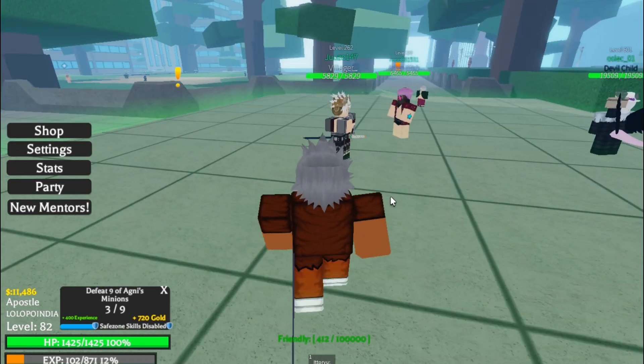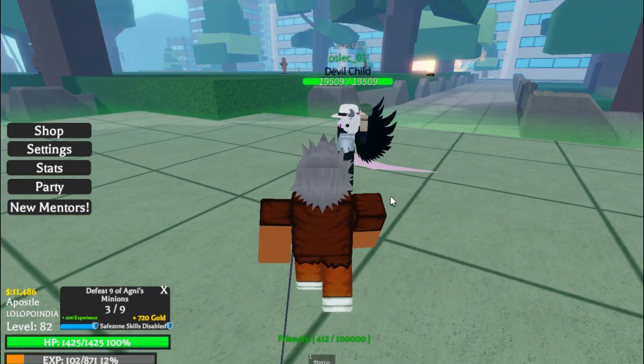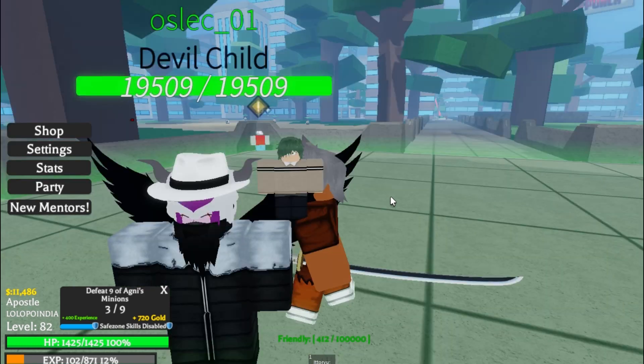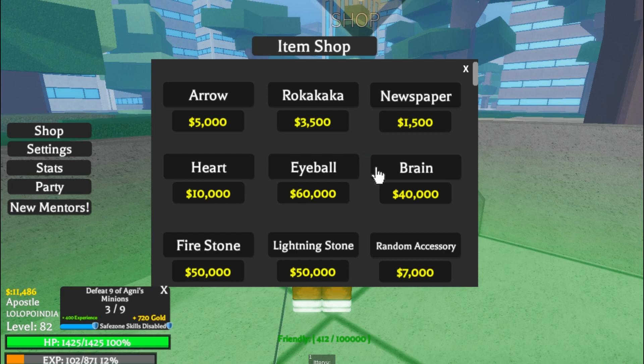Let me check if this sword is good. Look at what he got — he got a hero! Let me go here. The next code is 'brain firestore'. I can use this one — let's purchase one.